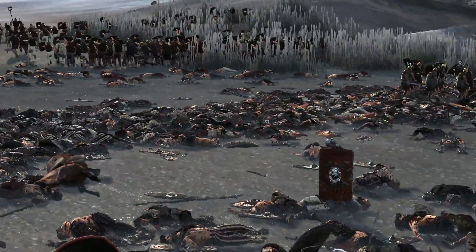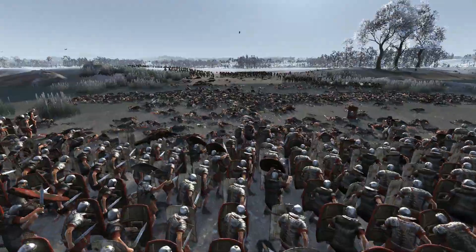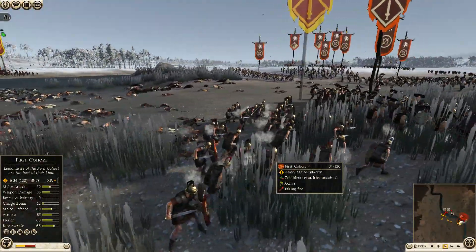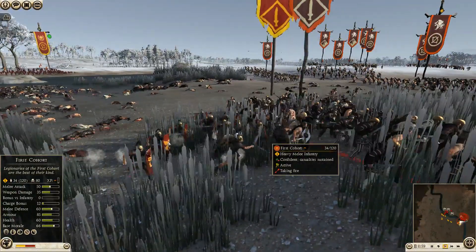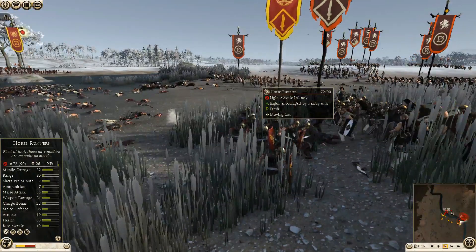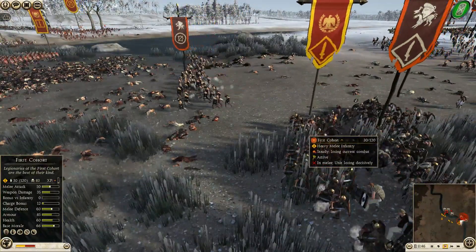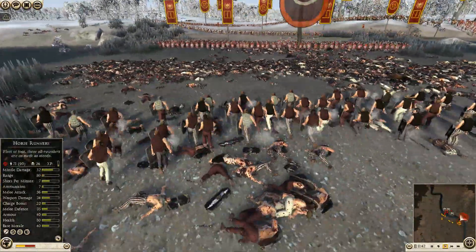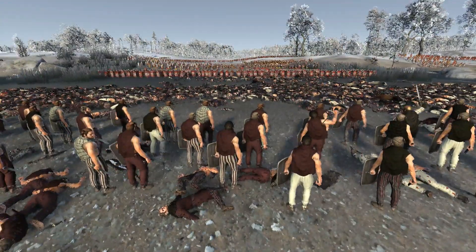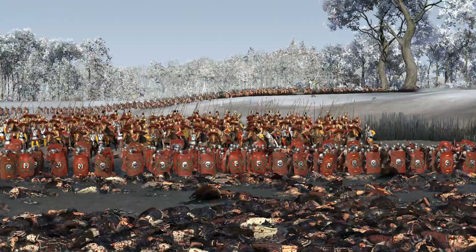I still have one unit of first cohort alive, and I'm sending them to chase the Swabians across the river. They're getting cut down by arrow fire, but they're so depleted I'd rather the enemy wastes ammo on them. Another unit of archers is up — horse runners moving forwards, trying to get behind my men. I'm wondering if my first cohort still has some javelins left; that would destroy them. And yes — here we go.